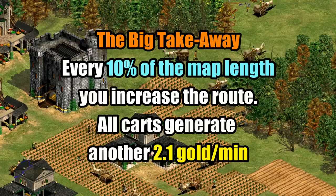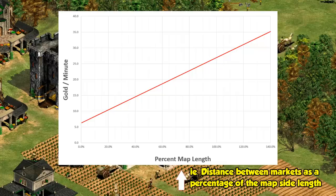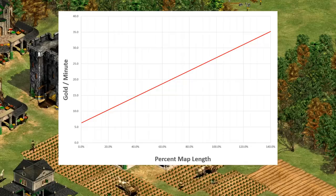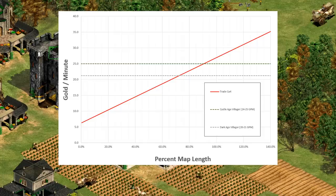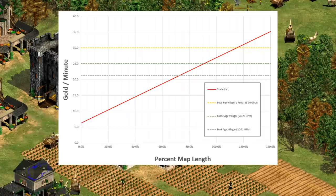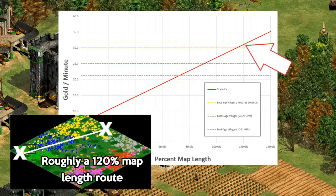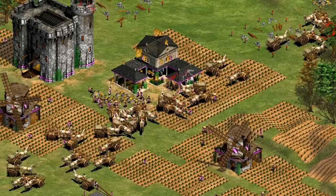For Spanish allies, these should all be 25% higher. Essentially, for every 10% of the map length you increase the route, all of your trade carts generate about 2.1 more gold per minute. On the graph, the y-axis has gold generated per minute and the x-axis shows the distance between trading markets. The red line is a trade cart with caravan. The Dark Age villager starts around 20 to 21 gold per minute, jumps to 24 to 25 after the first gold mining upgrade, and the post-Imperial villager is at around 29 — with relics at 30. Trade isn't necessarily better than mining gold if your markets are too close together. At about 75% of the side length of the map, the carts are at best performing about as well as a Dark Age villager. It's not until you angle trade routes to be further than the side length of the map that you start to get above 30 gold per minute.